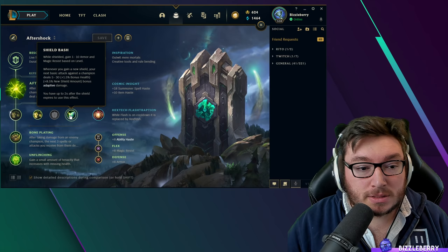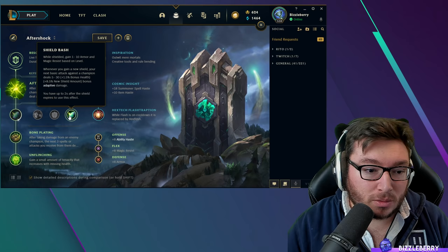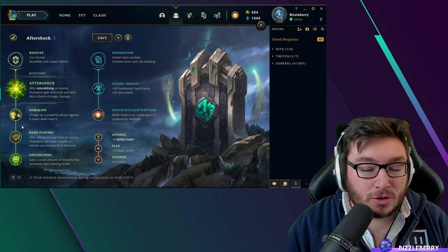Nautilus has a self-cast shield, so you could get some benefit from Shield Bash — it's okay, not a huge amount of extra damage or resistances, but it's a nice little effect. Font of Life is okay too; you apply a debuff so your allies can heal off the same target. Demolish is probably my favorite out of the three, but only take it if you know for sure you're going to be winning the laning phase, as it gives you some extra gold with turret plates.